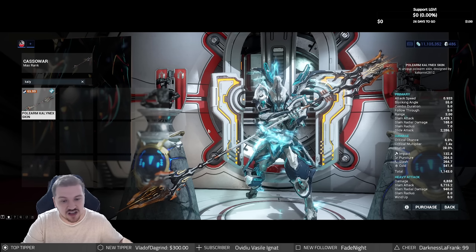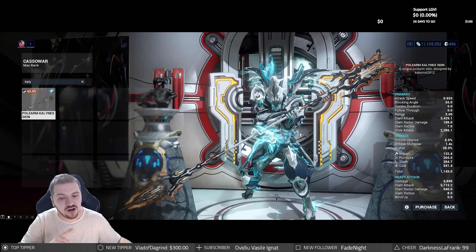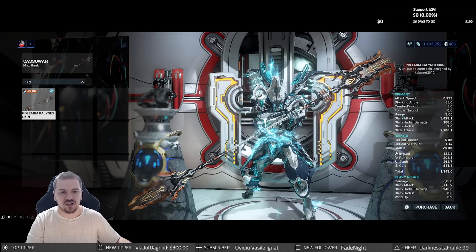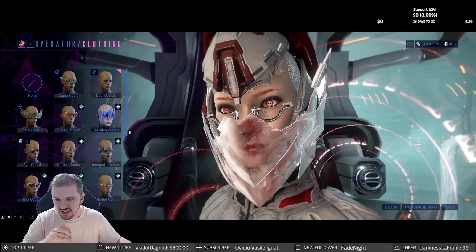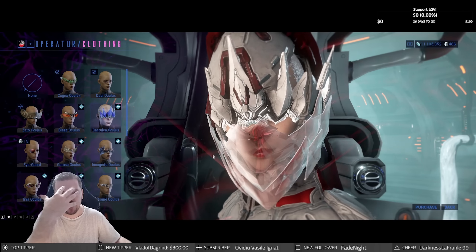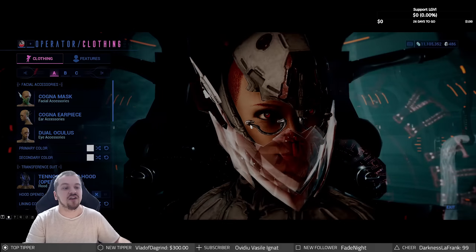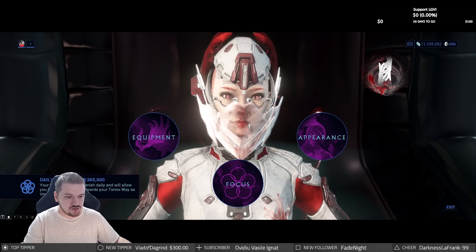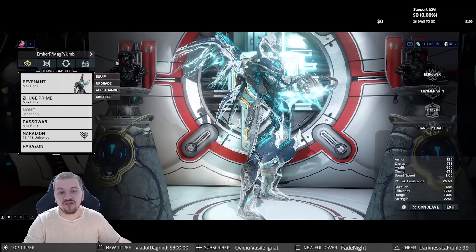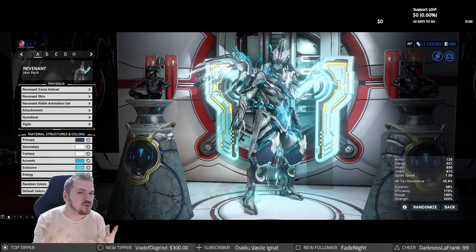There are also operator accessories — the Caruela Oculus, which is a spice visor type thing — very nicely executed. That concludes TennoGen Round 22 Part 1. Let me know in the comments what your favorite part was and what you're going to buy.